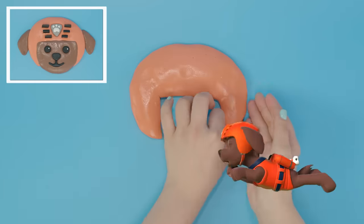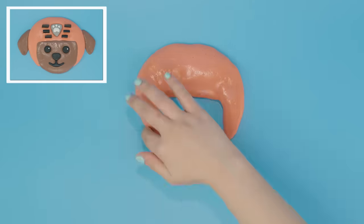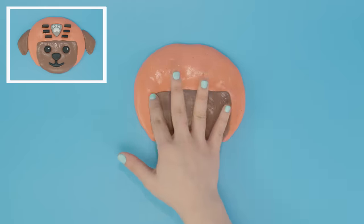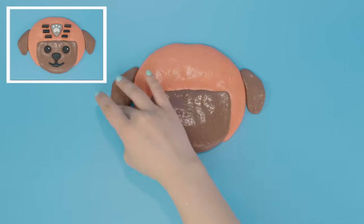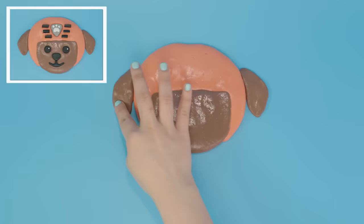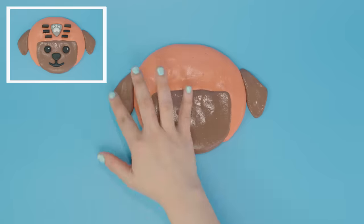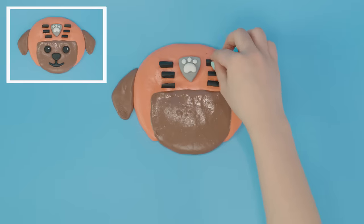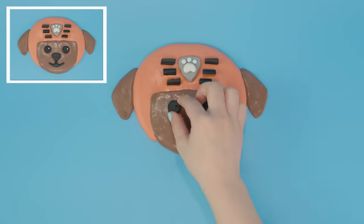Now let's make Zuma. First, his helmet. Next, his brown fur and his ears. Let's make the rest of his helmet and the PAW Patrol badge. It looks just like him.